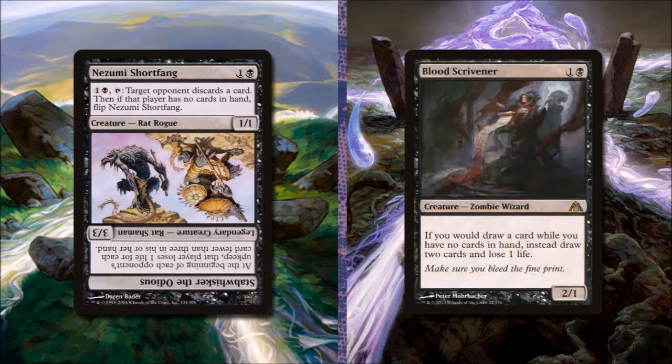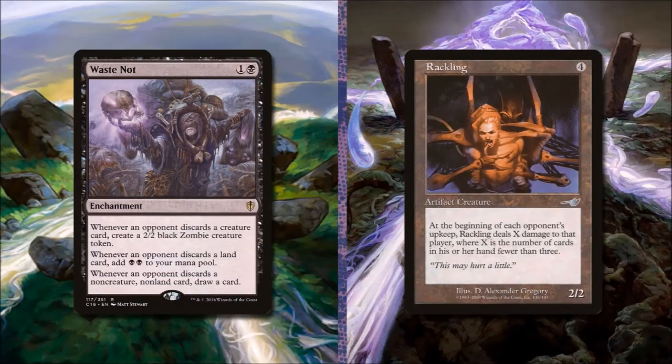Let's add Nezumi's Short Fang — for 1 and 2 black, it's a 1-1 rat rogue. We can pay 1 and 2 black and tap it to have target opponent discard a card, and if that player has no cards in hand we can flip it. Having an extra outlet for discarding each turn is great. After we flip it, we get Stabwhisker the Odious, a 3-3 rat shaman — at the beginning of each opponent's upkeep, that player loses 1 life for each card fewer than 3 they have in hand. To put it in, we're going to remove Blood Scrivener. We also suggest adding Waste Not for 1 and 2 black — it's an enchantment. Whenever an opponent discards a creature card, we get a 2-2 black zombie token. Whenever they discard a land, we add 2 black mana. Whenever they discard a non-creature non-land card, we draw a card. All of this has amazing advantage for our discard deck, and to add it we suggest removing the Rackling.